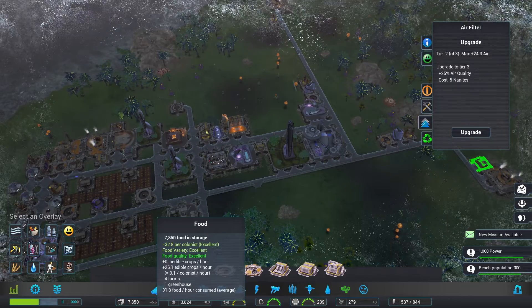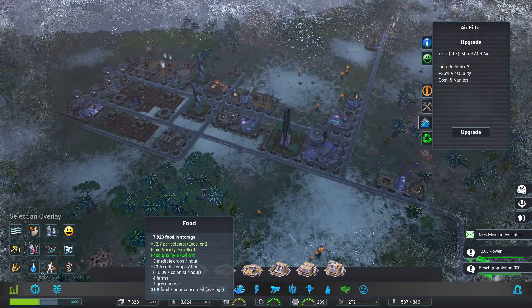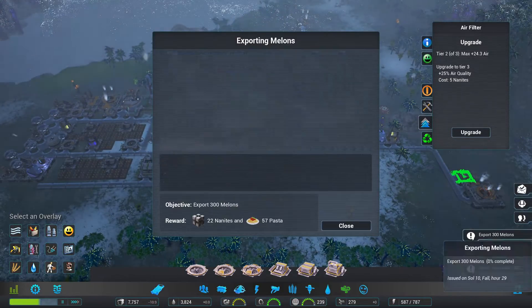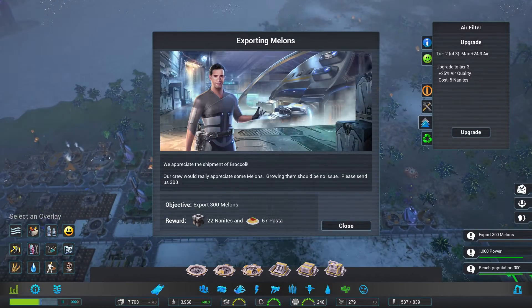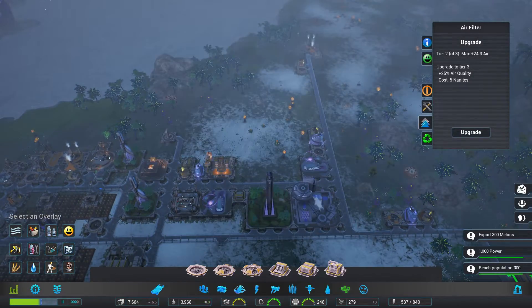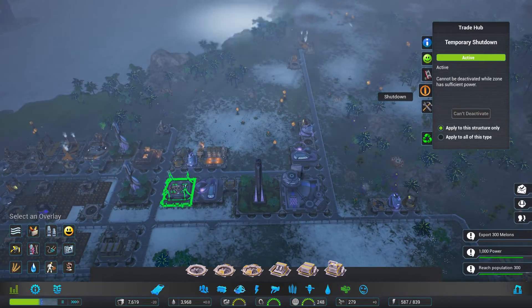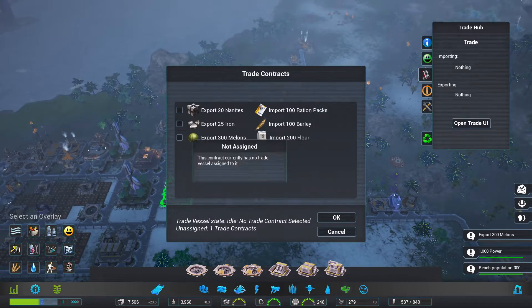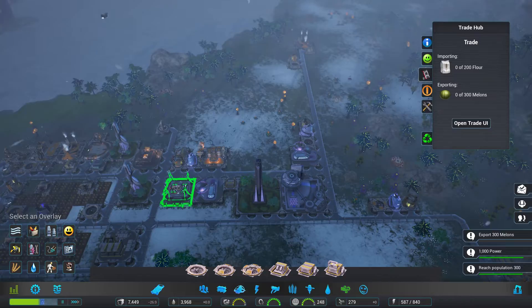The food is still quite good — excellent variety and excellent quality, plenty per colonist, so that's always good. We appreciate the broccoli but we would really appreciate some melons. Everything is making melons right now so that should be really easy to do.